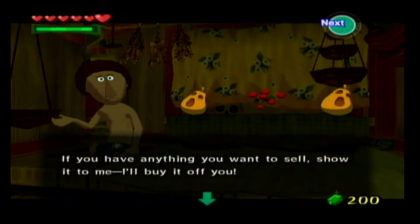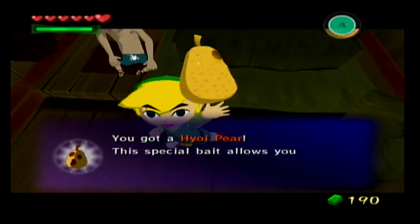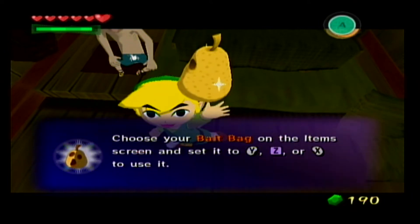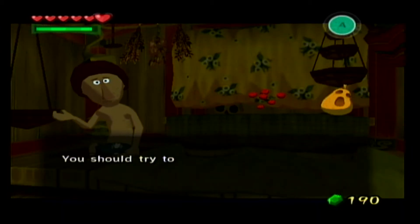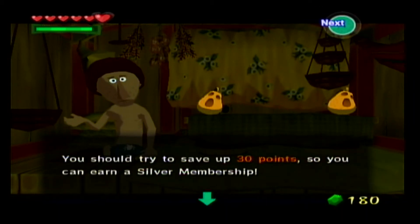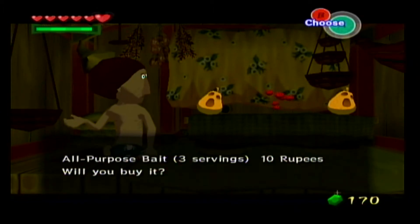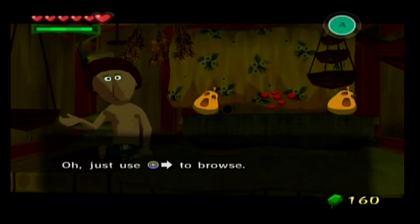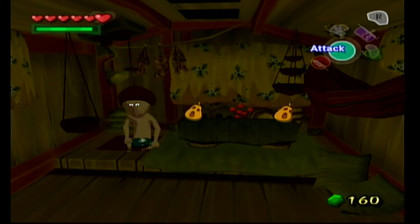I wanted to stop here to pick up some more all-purpose bait. This is a Hyoi Pear — now would be a good time to pick up one or two of these, because later on you're going to need to use them. What it does is it allows you to control a seagull, which can collect stuff for you and activate crystal switches. Definitely pick up a couple of them. I also wanted to get some all-purpose bait, and I have a good amount, so I'm comfortable with what I've got.